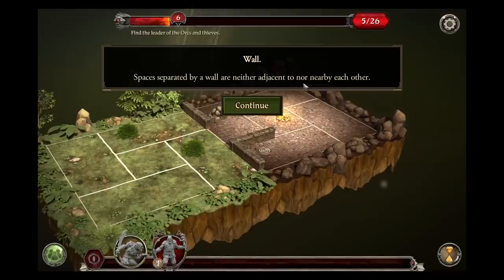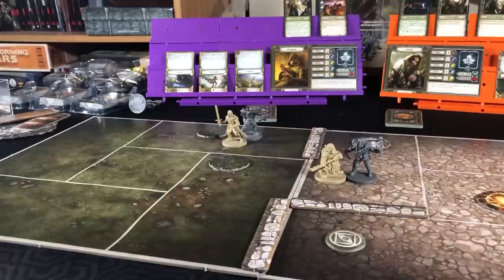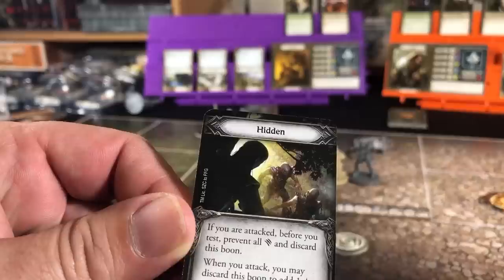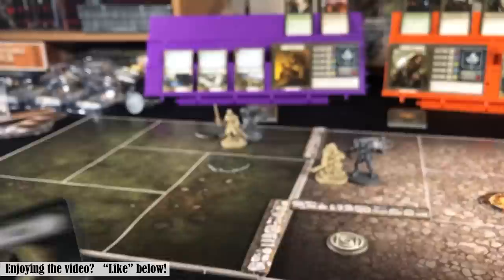So let's go back and discuss what hidden does. Hidden: if you are attacked before you test, prevent all damage and discard the token. When you attack, you may discard the token to add a success. So it's a boon condition we can get.